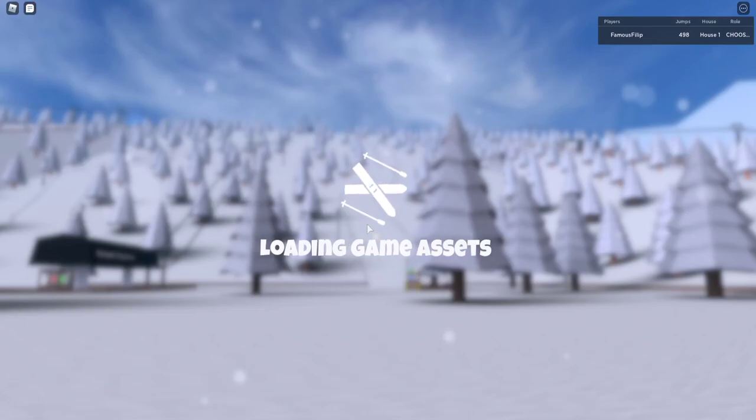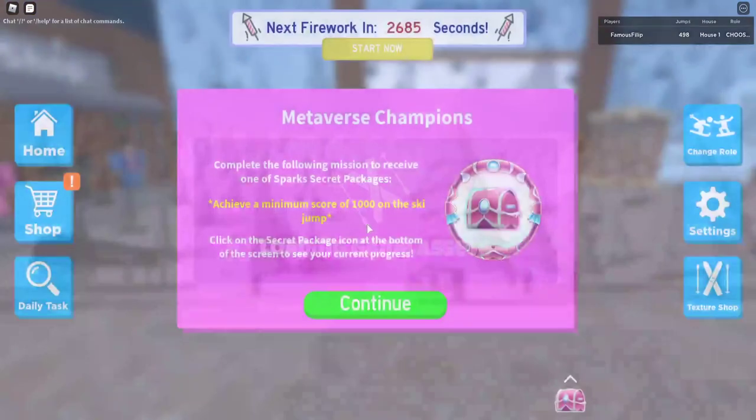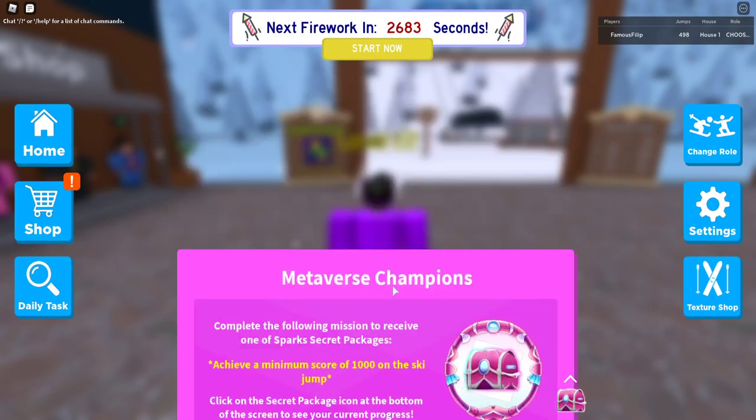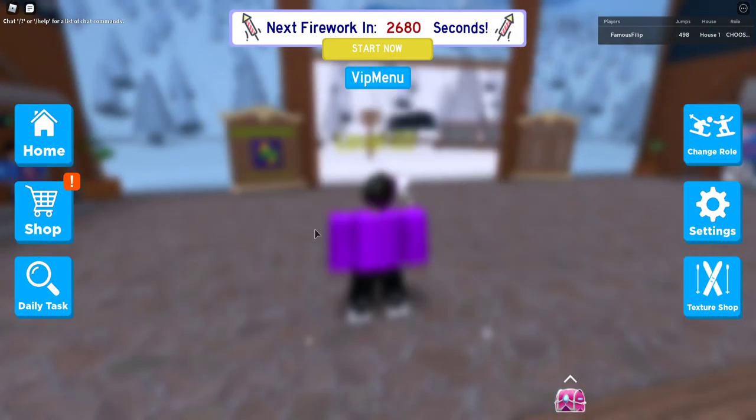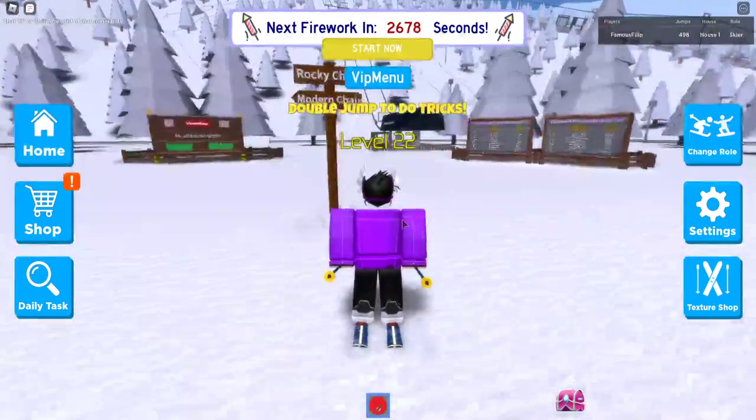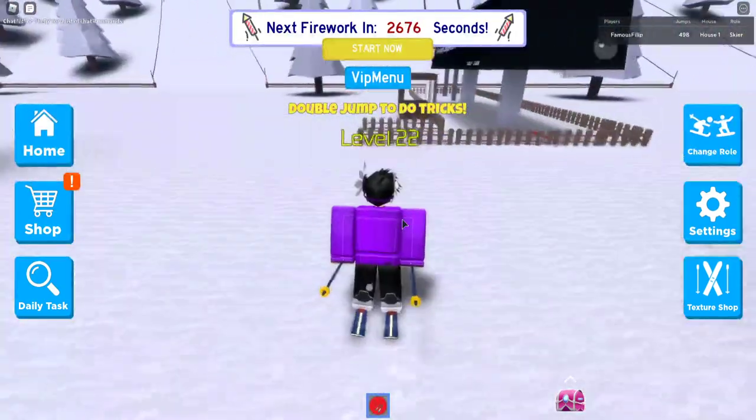Hello everyone and welcome to another video. Today I'm going to show you how to get the First Sparks Kilowatt crate in the game. The game is called Simple Resort, I'm pretty sure that's the name. Just pick anything and go up this lift right here.